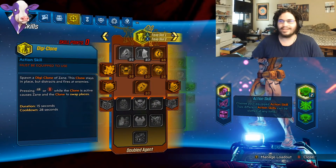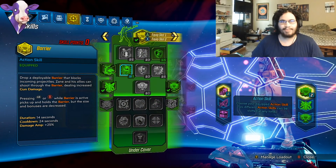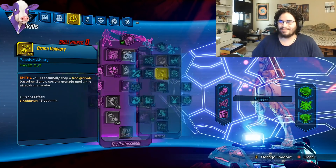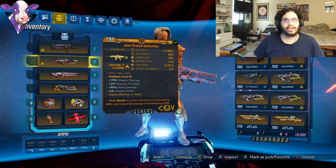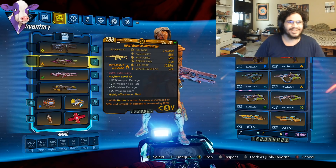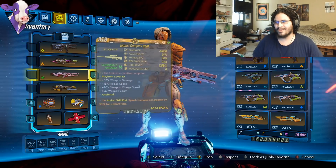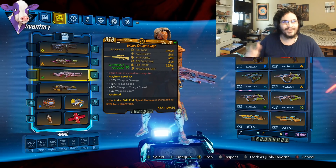Swiss Army Knife Zane. This looks like a weird skill tree. You can see I have the Mantis and the Barrier equipped right now. I spent some points into Fractal Frags and Quick Breather, and a point into Drone Delivery. This build is meant to do it all — you can use the gear and anointments you want. You guys want Sentinel Cryo, a Sentinel build, 125% crit damage from the Barrier as active, or the Digiclone Amber Regen Anointment — this is the build for you.